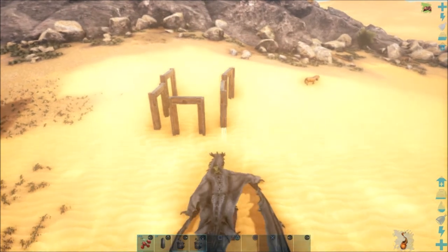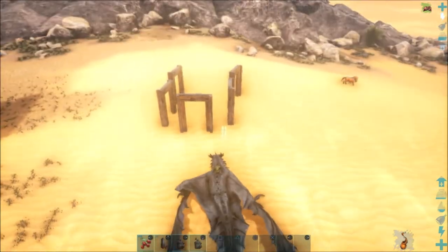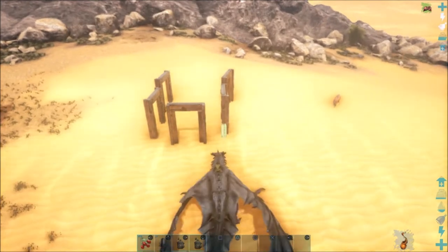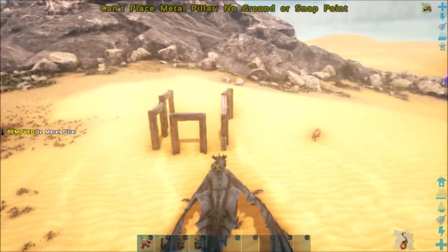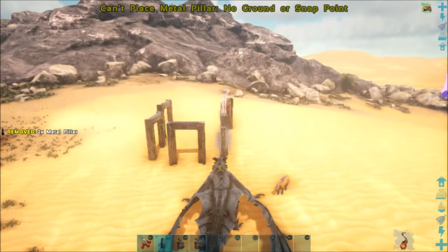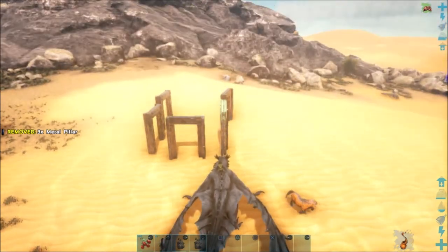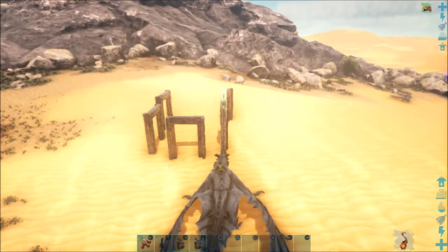I'm going to tell you how the trap needs to be. You put five metal dino gates — like this one. I'm going to put it a little bit far, but you need to put it a little bit closer to that one. Then five gates total, and then you're going to put the ceiling on top.